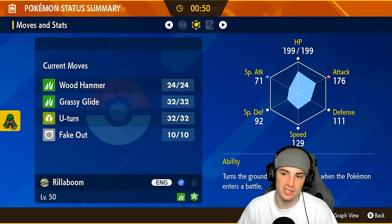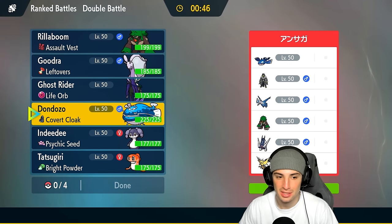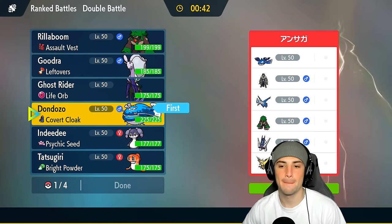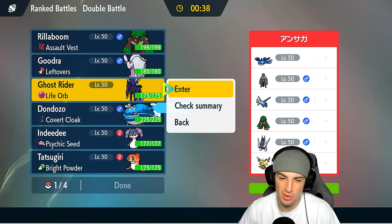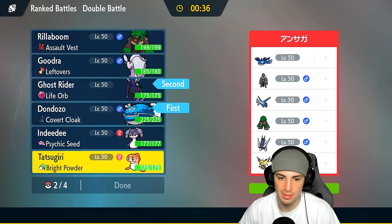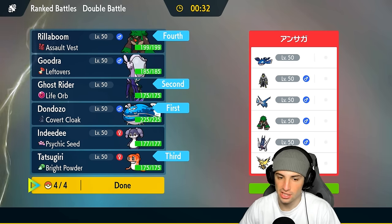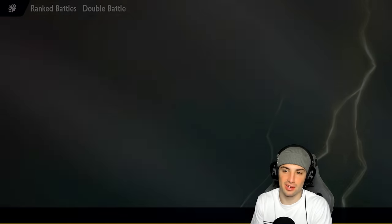What's your Tera type, Rillaboom? It's Grass — you might have to deal with a Hurricane, but you could do some damage. I could go Don Dozo and Calyrex, which is not bad. They can set up Tailwind, but at the same time we can get off some big-time damage. I'm going to go Calyrex and Don Dozo and keep Tatsugiri in the back. We're gonna look to get after it and try to pick up a win in match number one.